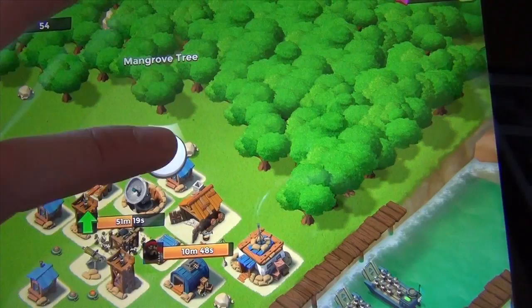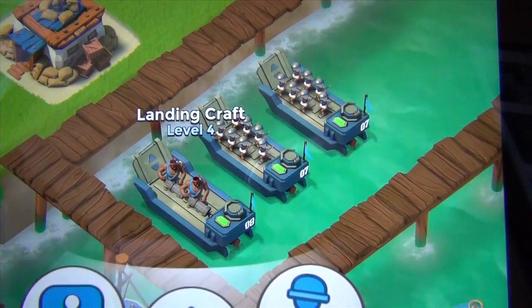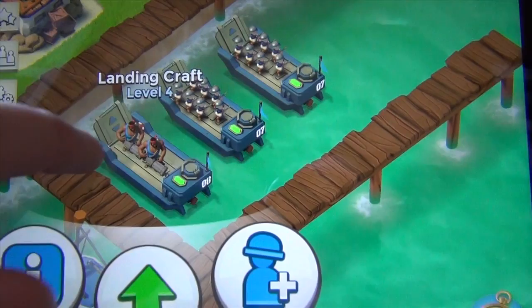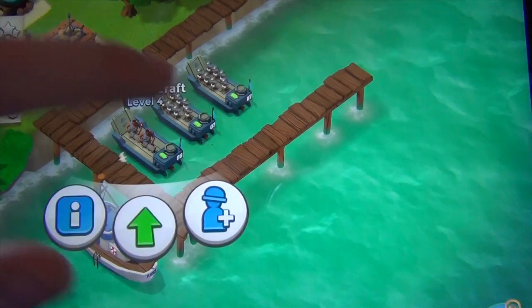I currently have three boats. I finally got my landing craft to level four, so I put the tank dudes in it. They take up four units each, so I have two of them instead of four — that's the switch I made.